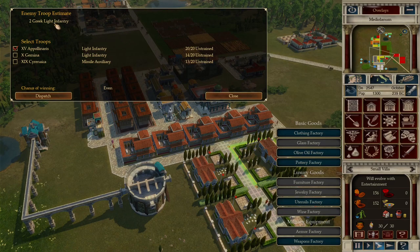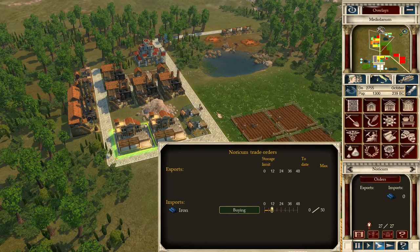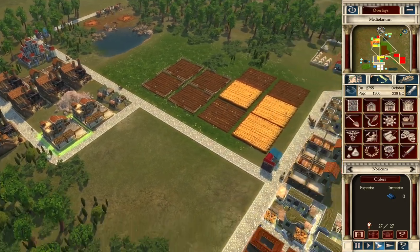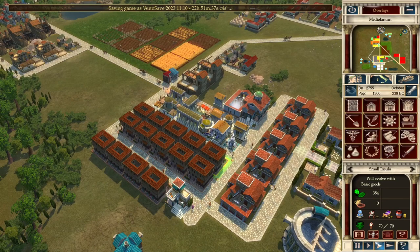The same two Greek light infantry request came back — but now instead of 'poor' odds it says 'even' because our troops have been in a fight and gained confidence. If you send all of them they have an excellent chance of winning, even though they're not fully staffed. They're not at full strength because we stopped importing iron and used up all our weapons. Let's open the iron trade again — we still have seven months until the siege.